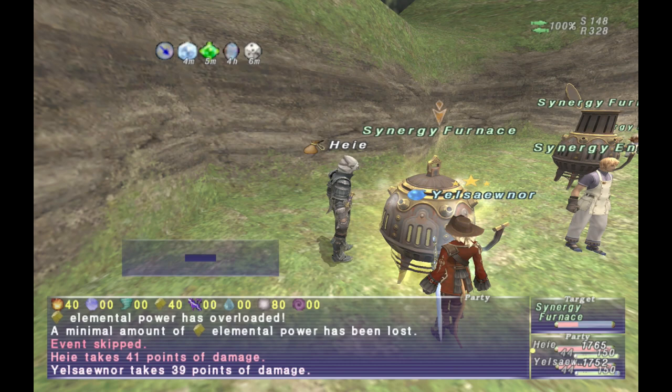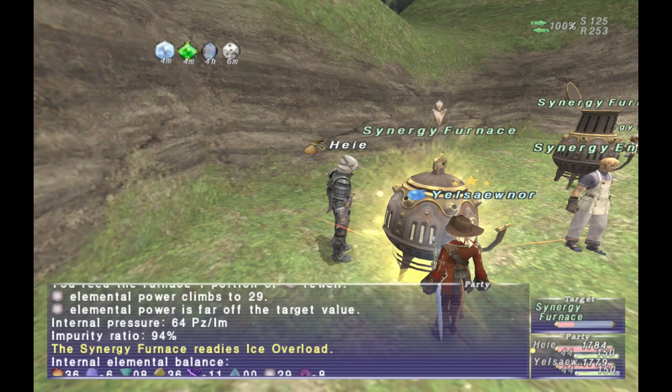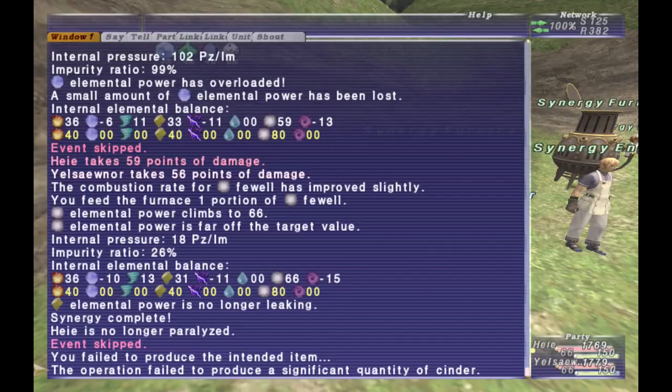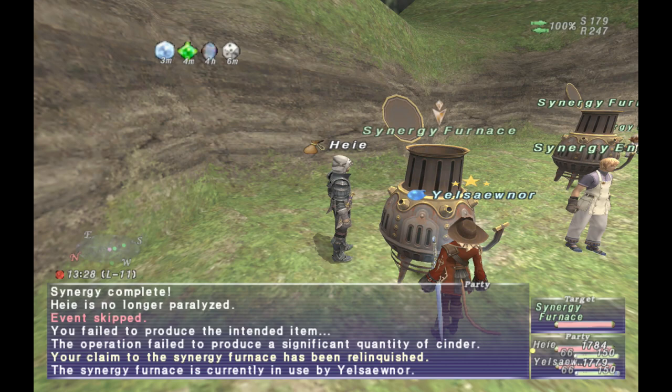There are some synergies that actually require that you have a crafting level. For example, if you're trying to do a synth with synergy and it requires a Journeyman Woodworker, you would need to have a Journeyman Woodworker in your party — but you only need one person to meet those requirements. There are also some synergies that don't require any skill in a craft, like the gorgets or the belts for Fotia stuff, or Enchanter's Torque or Combatant's Torque. However, they are high-level synergy synths and won't be easy to complete.